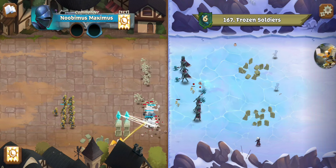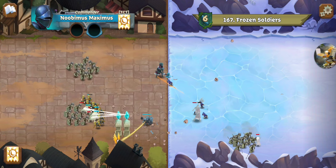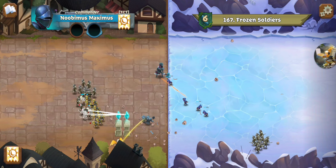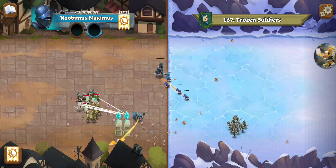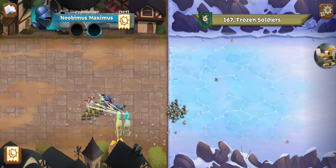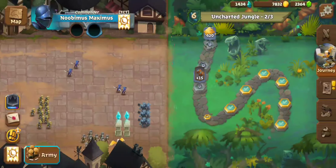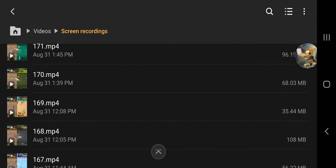There goes the Death Knight and two of the Arcane Archers. Here come the Risen Warriors to get the other Arcane Archers. My Plague Bearers are in position to hold the line for the Crystal Spires to burn down the enemy Risen Warriors. Nice and smooth — that was 167.